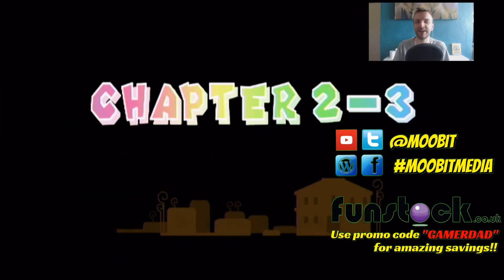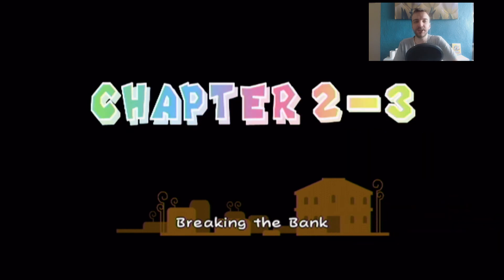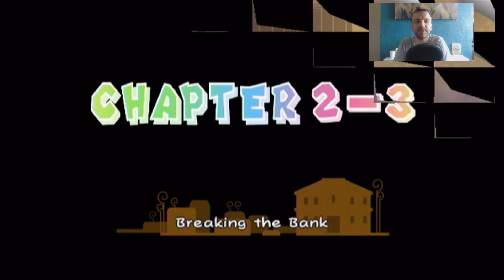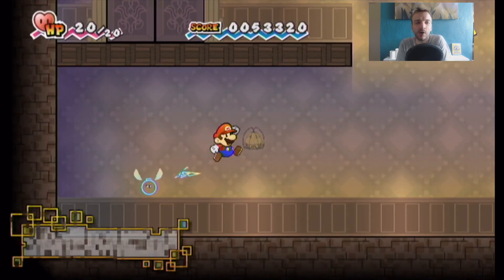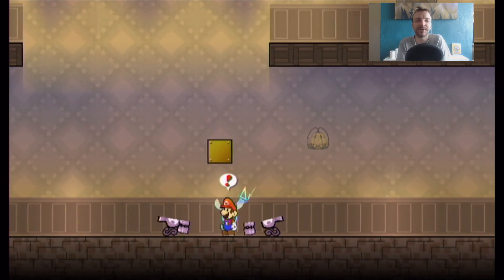Hello, Mubit again, your friendly media manager from GameAdams at KMubitMedia and all the other lovely stuff. Continuing the Super Paper Mario Wii Play Guide, and this is level 2.3, which is the last level of the ghost house puzzle type house that's in this game.